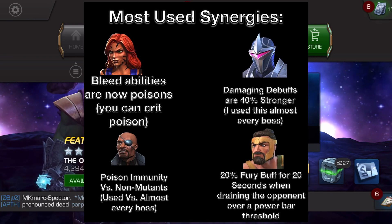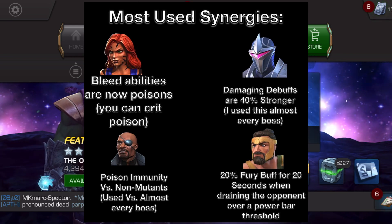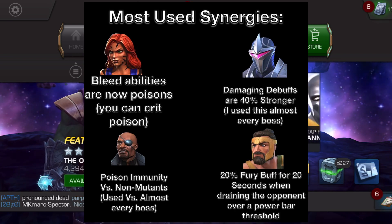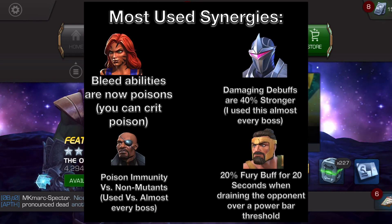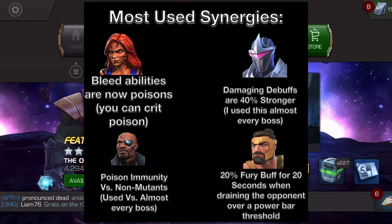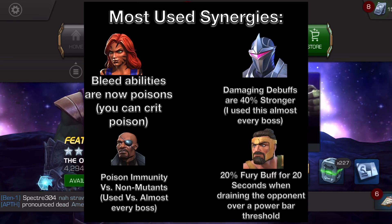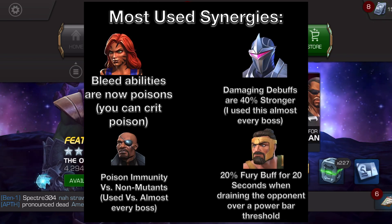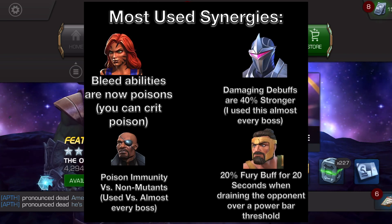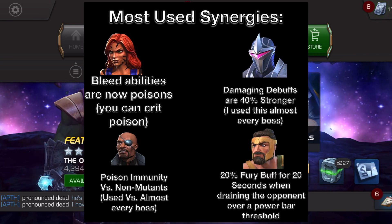Next up we have the Darkhawk synergy. I use this synergy for almost every boss — it's not needed at all except for like one boss, but it's so good to have in general. It's a pretty big damage increase — 40% damaging debuff increase is crazy for Hawkeye, especially the crit bleeds. It really helps a ton, but it's not needed for anything. And then we have the Diablo synergy that allows you to pause your slow debuffs. Pretty cool — I didn't use that at all in this run, but in general it's really nice to have.